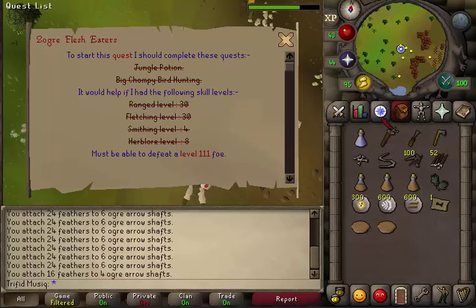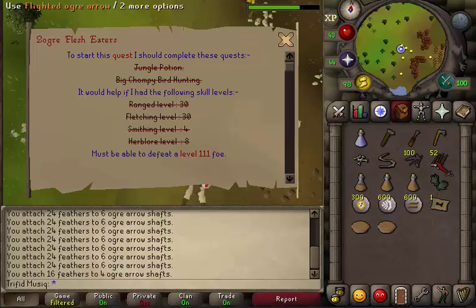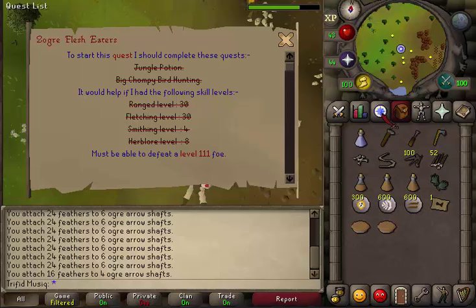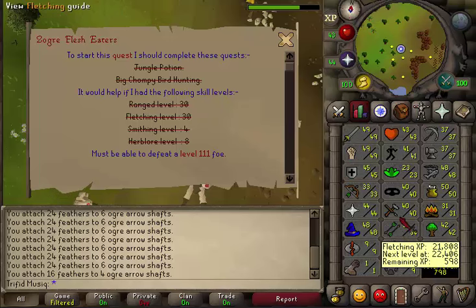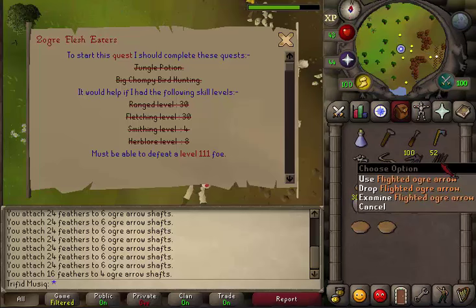The items needed are a vial of water, a hammer, a chisel, any axe that you can use, some wolf bones, a bowstring, some flighted ogre arrows, and any kind of nails so you can make brutal arrows. Be sure that you have the smithing level required to make these brutal arrows. Check your fletching guide before you buy any nails — the better the nails, the more ranged strength your brutal arrows will have.